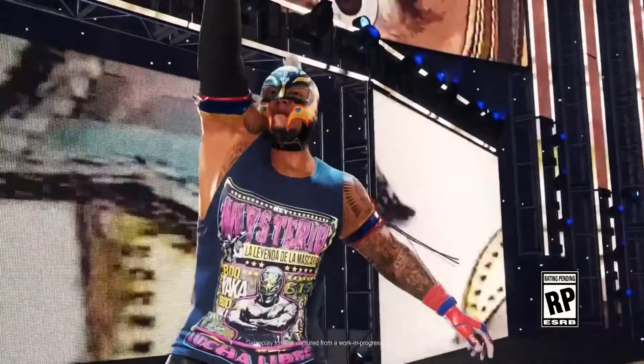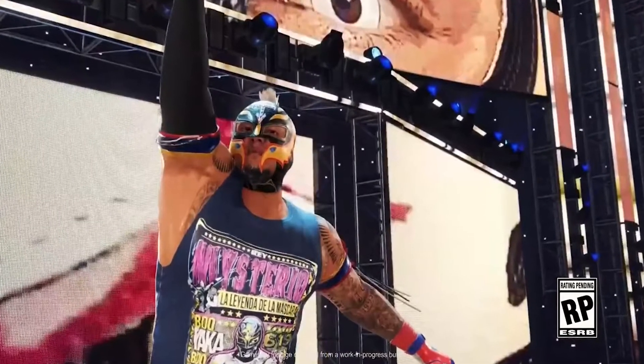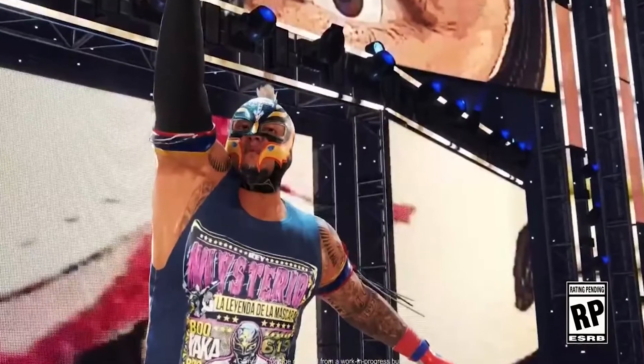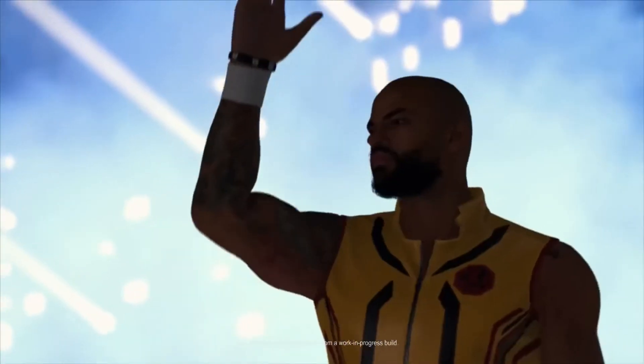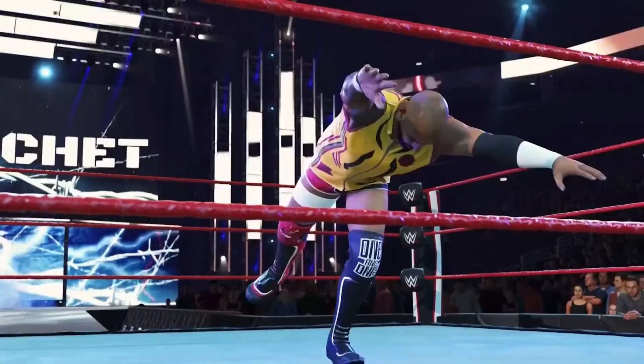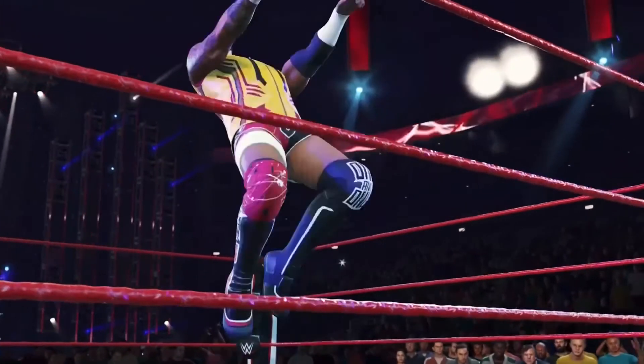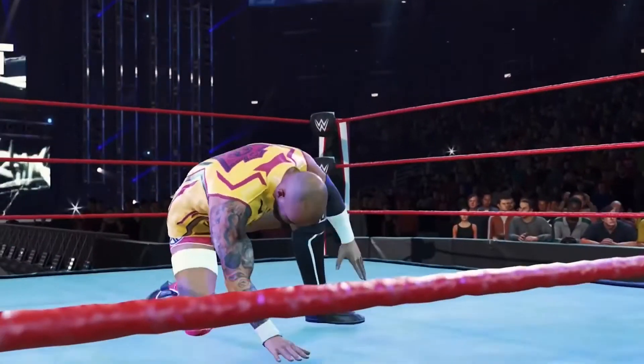Moving along, we get to see Rey Mysterio one more time doing his signature entrance. It looks like his entrance has changed again, so that's pretty nice — new entrances from the looks of it. Then we have Ricochet. He looks new, he looks good, he has a new ring attire, and it looks like he's going to have a brand new entrance, which I always wanted him to have.